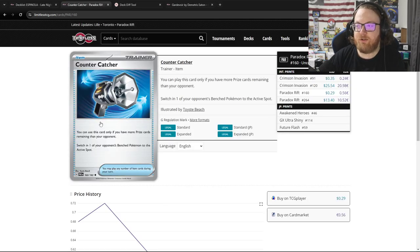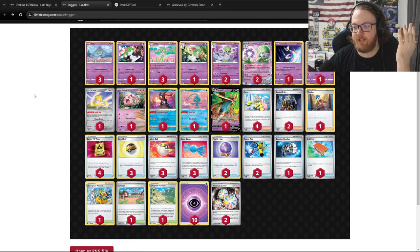Countercatcher just got reprinted into standard format. You can use it as a gust effect if you're behind on prizes, and Gardevoir wants to be behind on prizes typically. It makes Iono better, it makes Reversal Energy work, and now it also makes Countercatcher work. So Countercatcher just fits really naturally into the deck.